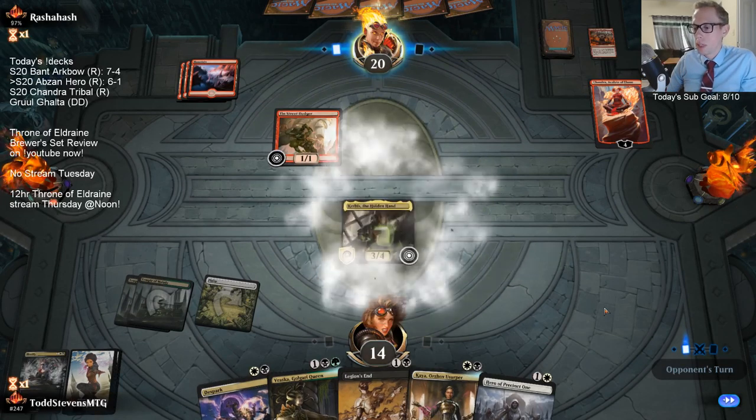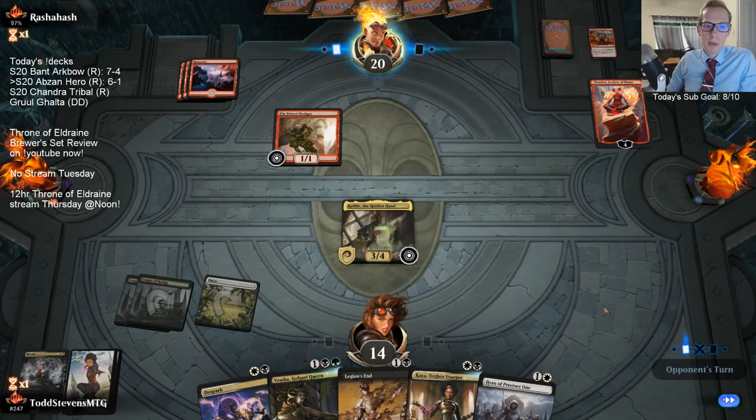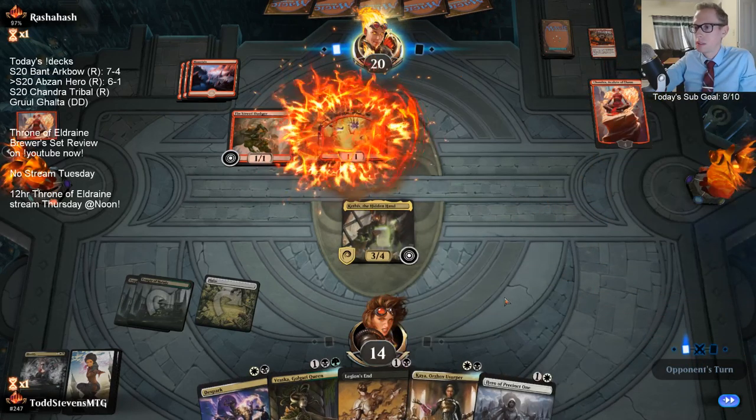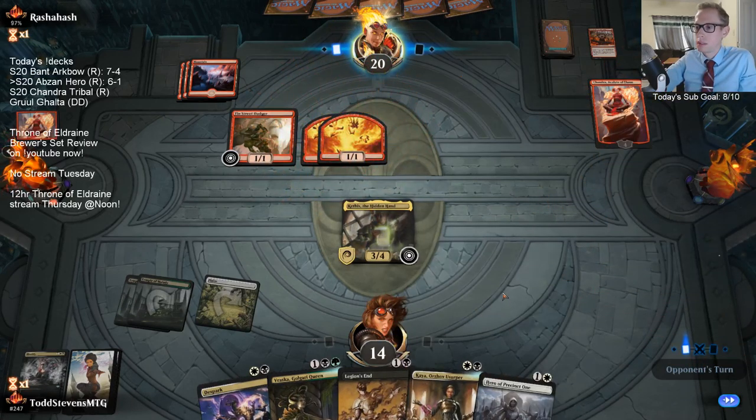This means we'll definitely be able to play Golgari Queen next turn, as long as we untap with Kethis. And maybe we get to go Hero into Kaya - that wouldn't be bad.